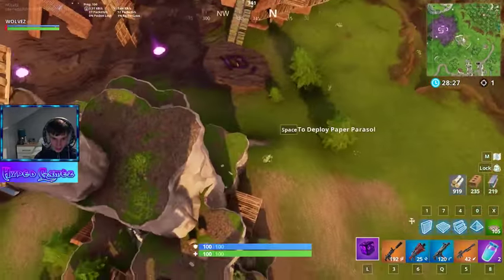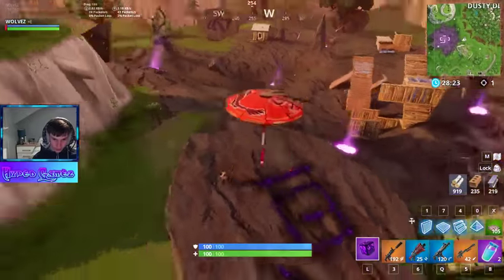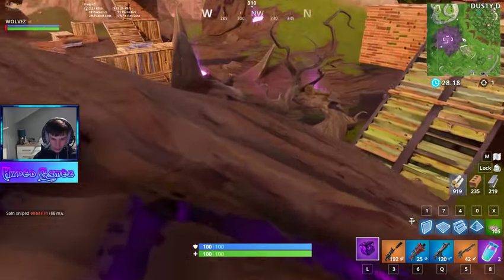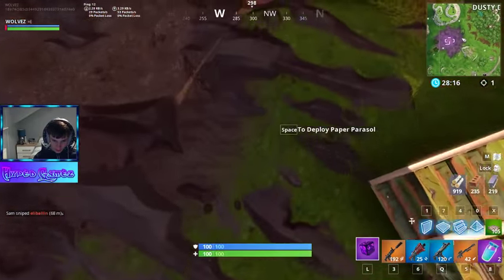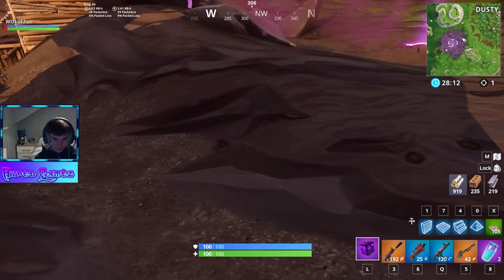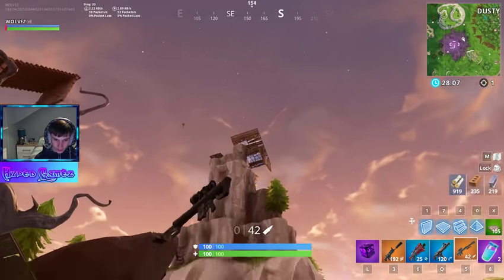He's really invisible. Yeah, then no one can see you at all. If you sprint, they can see the dust marks, but if you don't hold shift or don't hold down your sprint button, then you're completely invisible and they cannot see you at all.